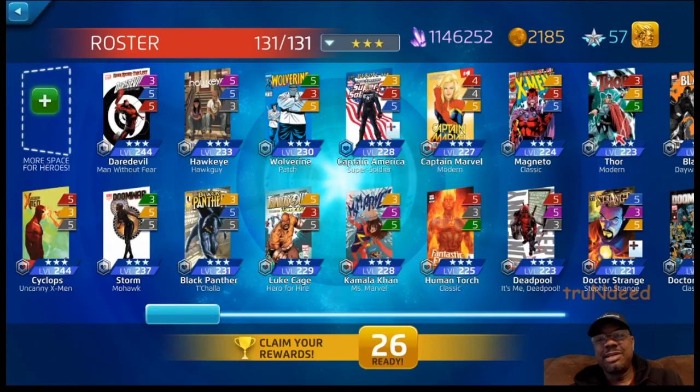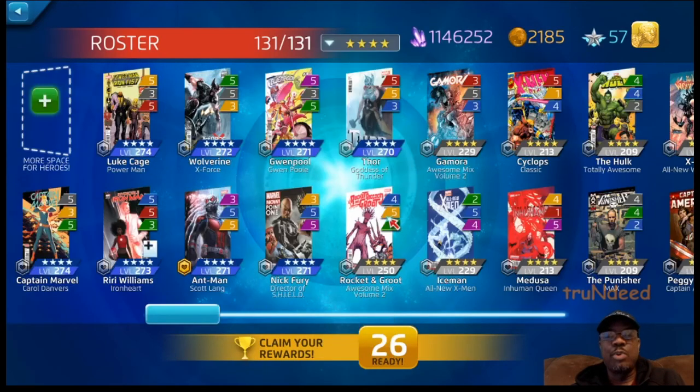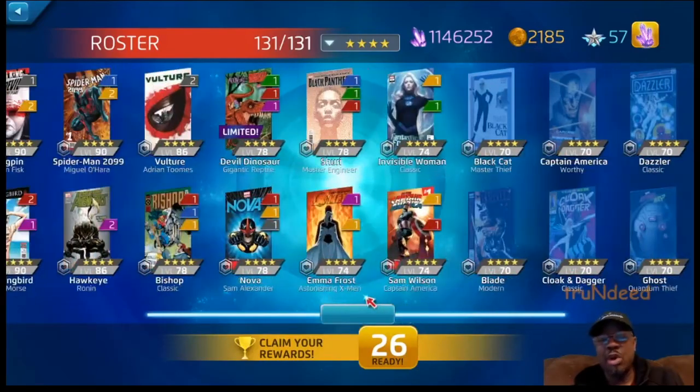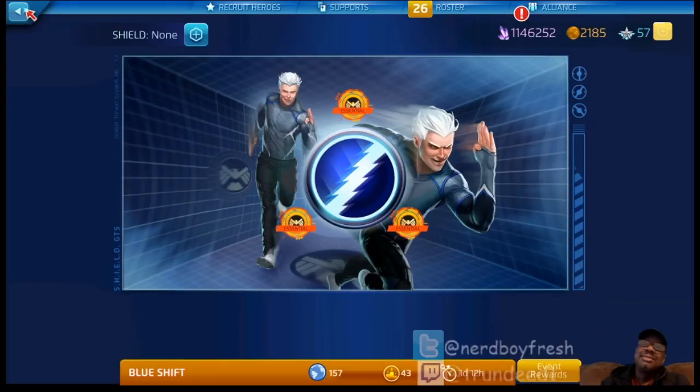I could go ahead and get my three-star Psylocke in there, but I don't think I want to do that right now. I'm going to think about what I'm going to do as far as four-stars or five-stars — take a look at those and see which one I want to put on, then go from there. That's all I got for y'all today, family. Y'all know who I am — Mr. True Indeed. Y'all know who I represent: Holy Circle Gaming. Like always, God above everything. Until the next time, family — salute.